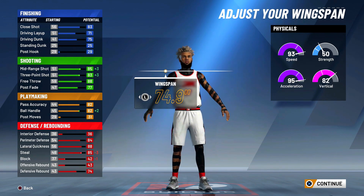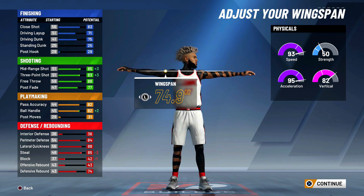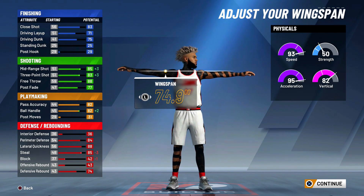I'm going to go with 74.9 on the wingspan. At 99 overall we can still get momentum crossovers and quick stops with the behind-the-back move. It's all preference — you could go minimum or medium wingspan, but I'm going with 74.9 right here.